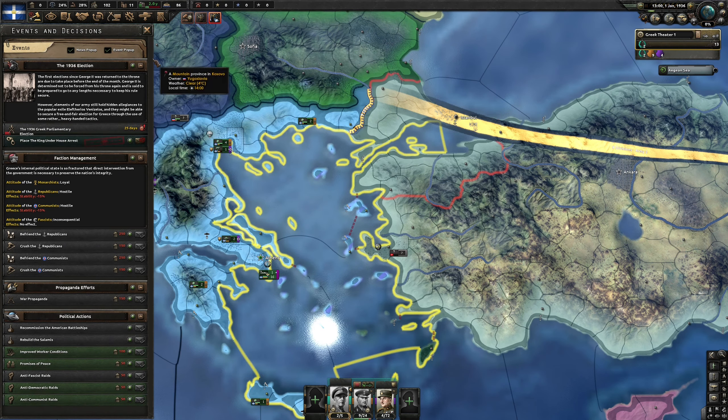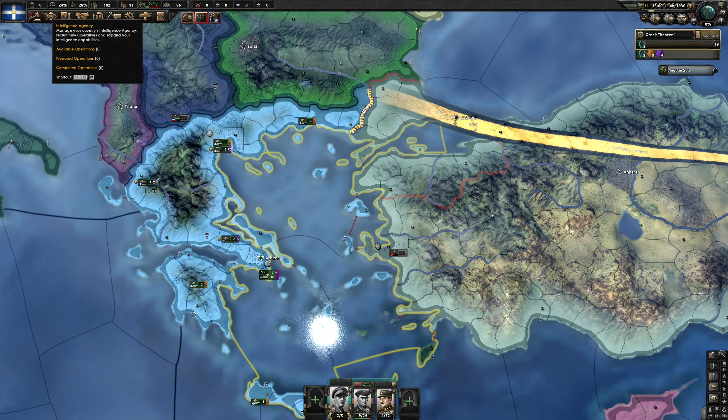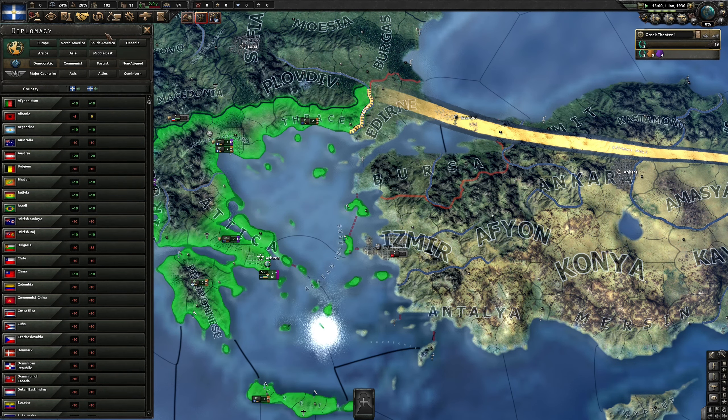Under decisions, let's place the king under house arrest — we'll do that. And I think that is about it for now. Let's get the time started.